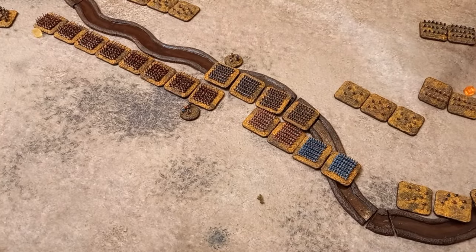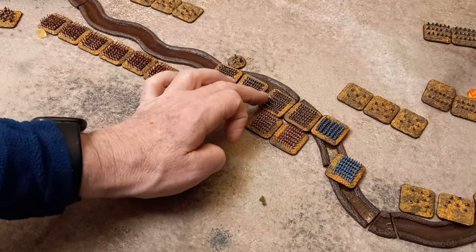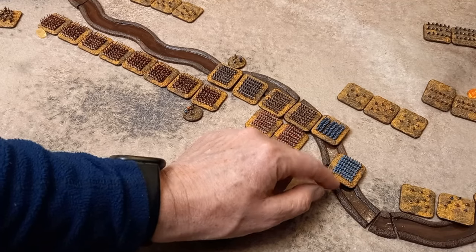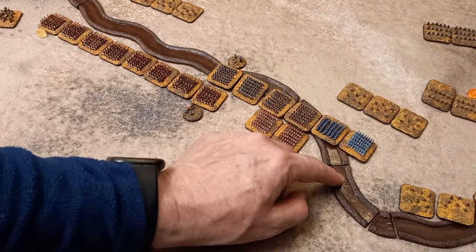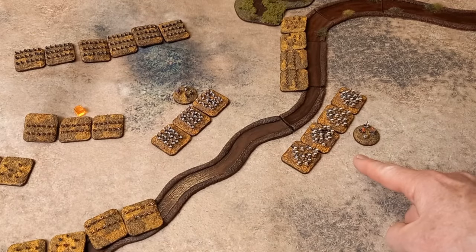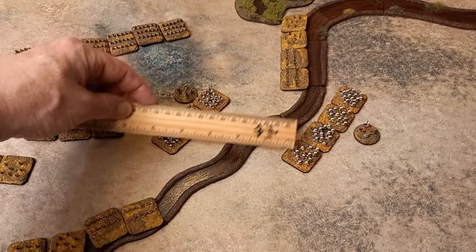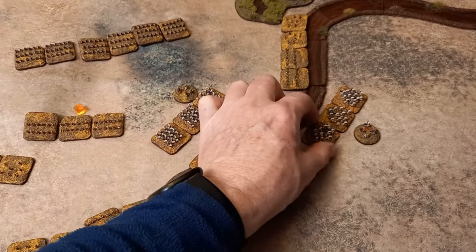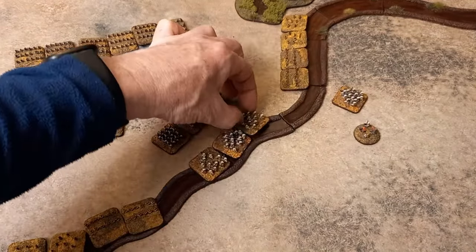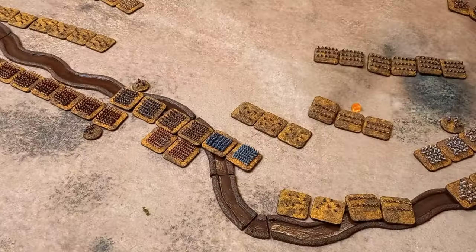The spears come around. Alexander advances — he's reckless, but he can only go three inches so he can't get into contact. He puts himself in the river. I've got to play the general. Away they go — they're not going to get in there, which allows the Persians to probably attack them where they are.